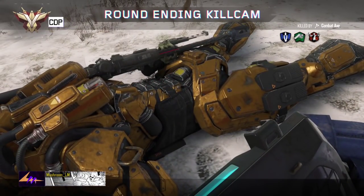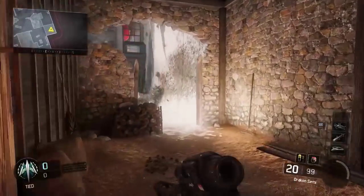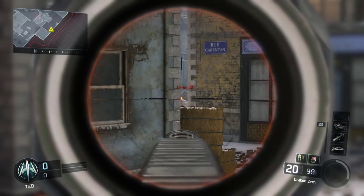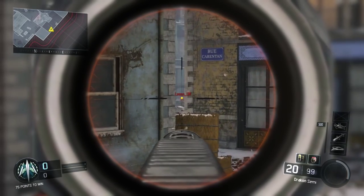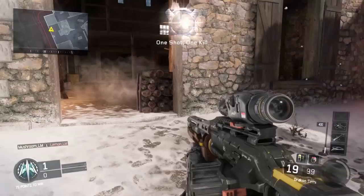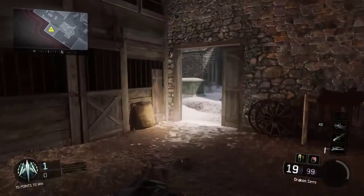Now for our lines of sight - by the firewood, when you come out, peek through this little gap and you can see guys camping behind this little bunker. It's a really handy spot to pick them off - those guys are really annoying sitting there, so make sure you utilize that line of sight.